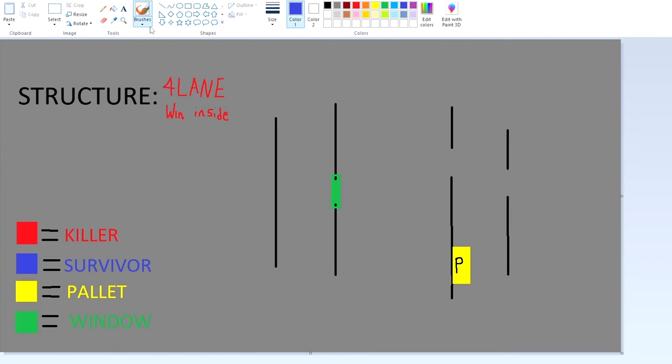We've got the four lane wall with the inside window. Personally, I would like to run it from this side every single time if I could, then go up and around like that. But that's best case scenario — that's not going to happen most of the time. Let's say you are coming from the pallet side — try and hit this window. A killer might expect that and try to cut you off and go all the way around. You should always look where the killer is on the structure. If you know where the window is and you can identify it, you are golden.